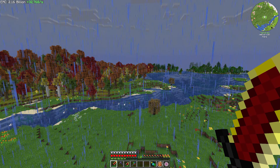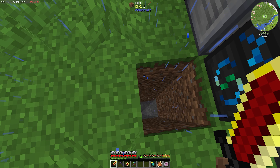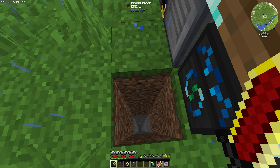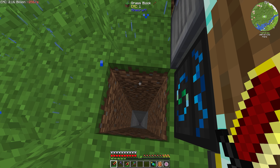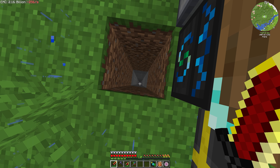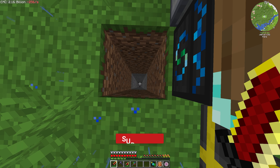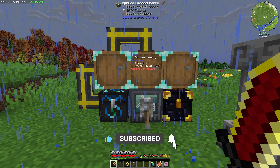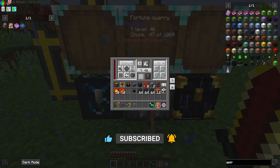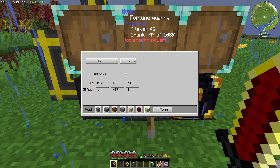I moved the quarry out to right outside of our village over yonder. Our village is right over there and I just moved it over here and programmed it to mine. What I did was I selected a block with the shape card, selected this block, then dug myself all the way down to bedrock and selected that block. So it has all 64 to negative 64 as its dimensions, and then I hit it to 512 by 512. If I open the GUI, we have 512, 512, and 127 blocks, with an offset of negative 67.